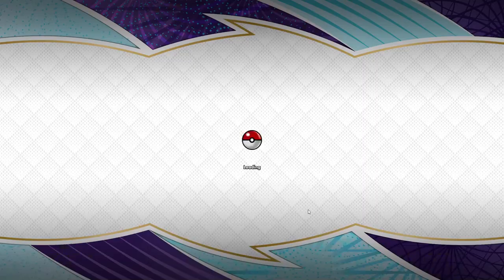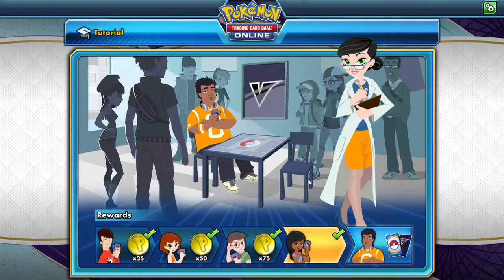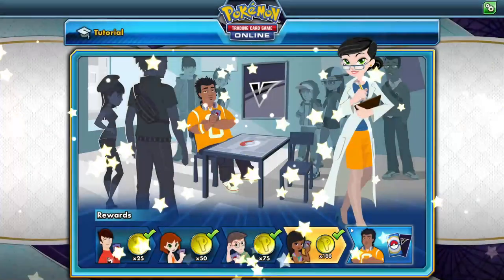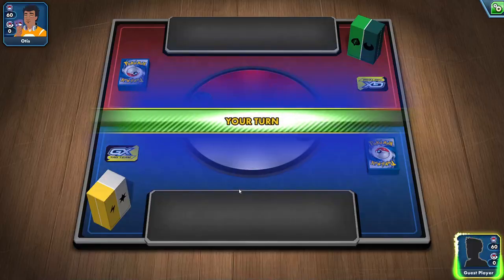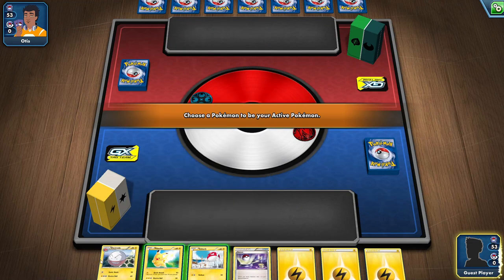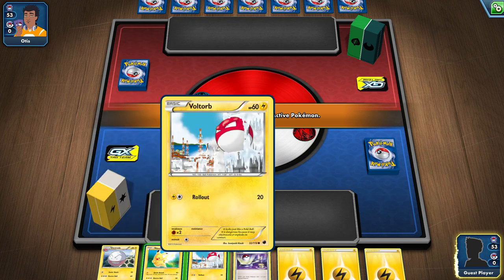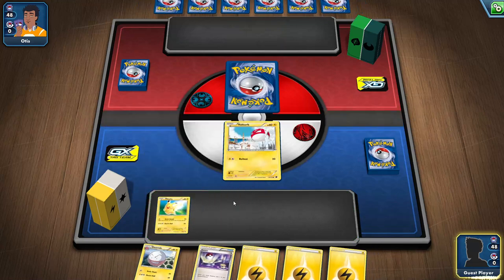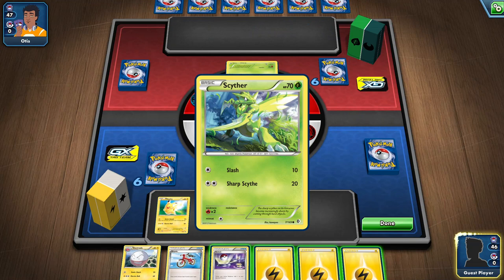Again, I know how to play Pokemon — hopefully I'm going through this tutorial fast while explaining it so it makes sense. It's a pretty straightforward game. We're going to battle Otis. Otis has Voltorb, Pikachu — okay, cool. I do have his evolution. Static Shock and Electro Ball deal 60. I think it makes the most sense to put Voltorb as my main one and Pikachu on the bench. There are six prize cards this time. The opponent has Scyther.